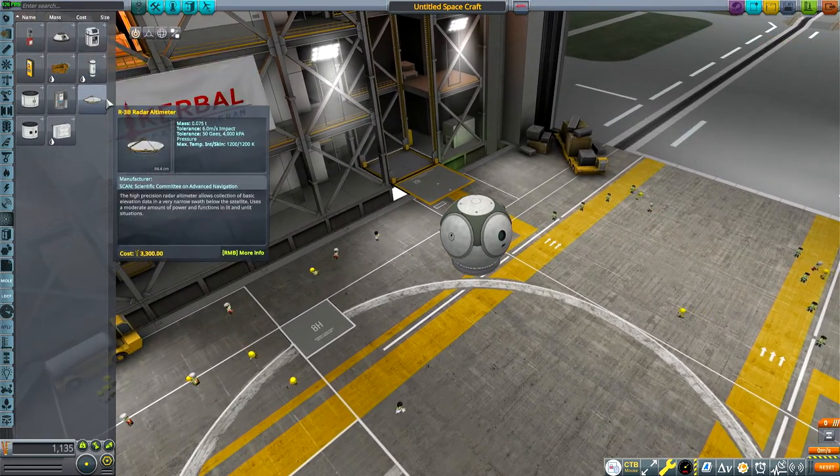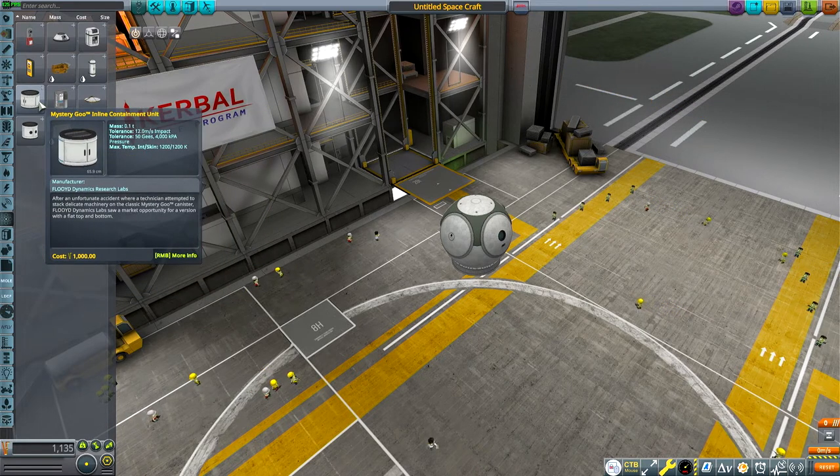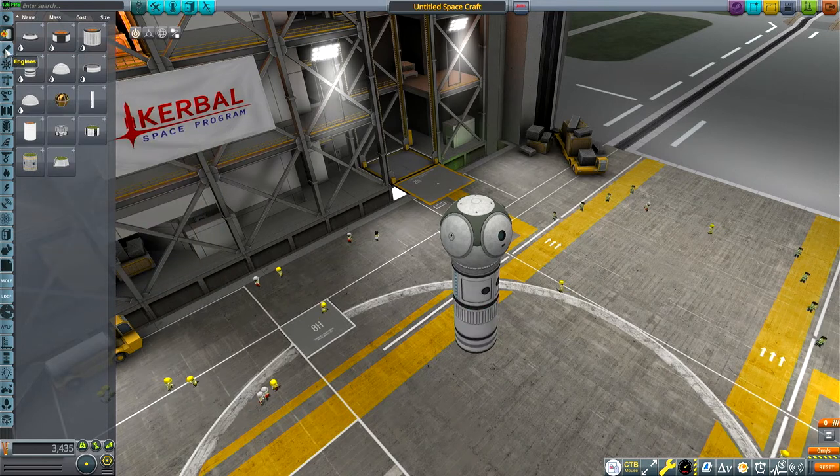So that our future missions, we can maintain signal integrity. But unfortunately we need a couple more parts. We need a probe core — we don't have that. We also need solar panels, so we can power it indefinitely.